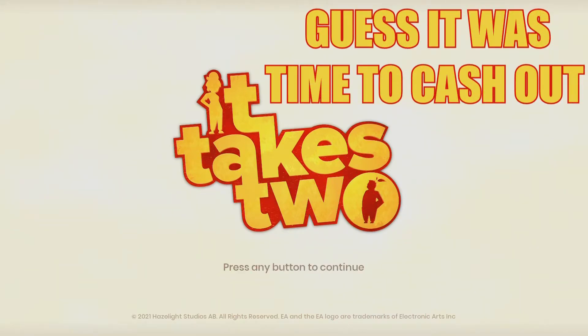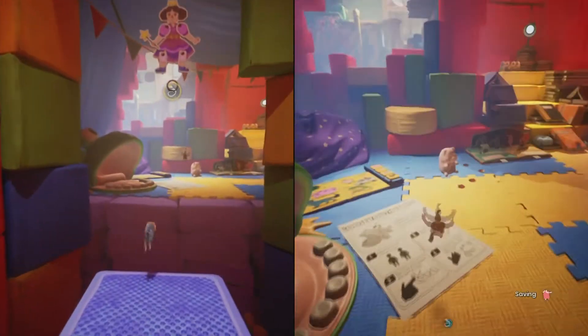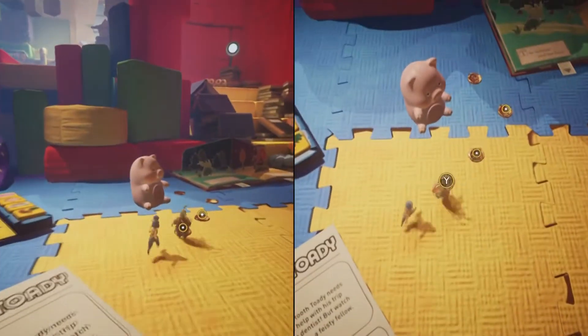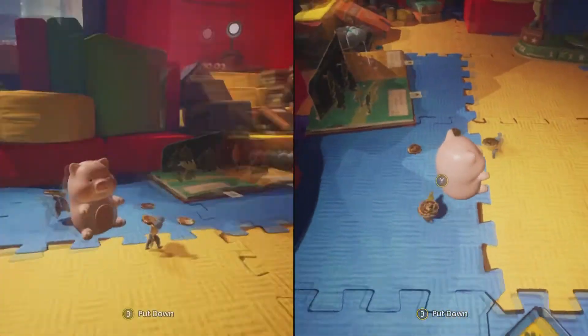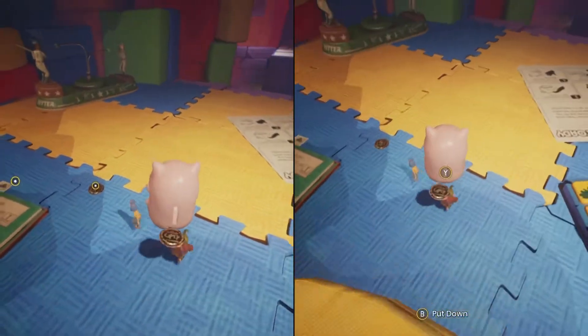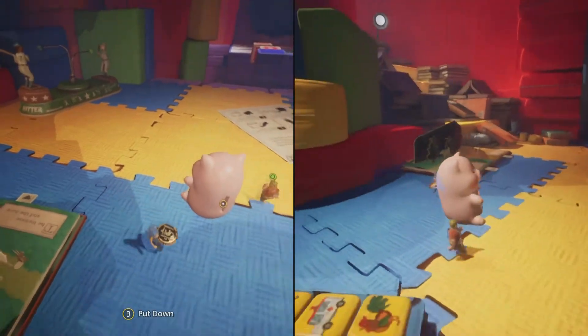Very easy, very quick achievement. Just play the game like you normally would until you get to Rose's room, or just load Rose's room up. You're eventually going to progress enough in the level to where you see the giant frog and a piggy bank. All you have to do for this achievement is put four coins into the piggy bank that are laying next to it.